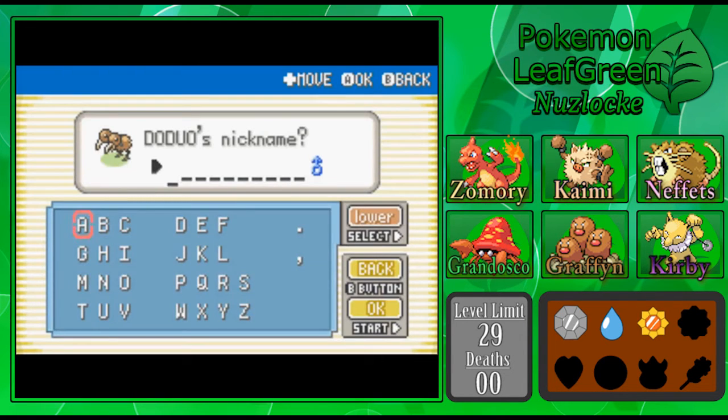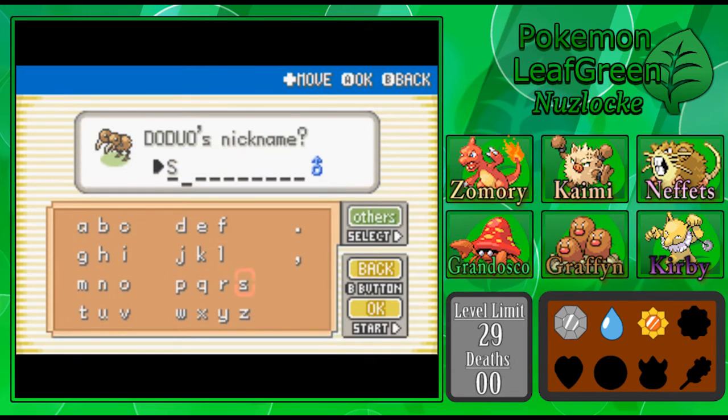It turns out the next person in line for a nickname is our good buddy Salamence92. So as weird as this is going to be, we're going to have a little Doduo named Salamence. You've got a pretty lofty name to live up to, little guy, but I know you can do it if the timer calls for you to arise from your PC box party. Thanks to you, Salamence92, for commenting and watching and all that good stuff. Here is to you, buddy.